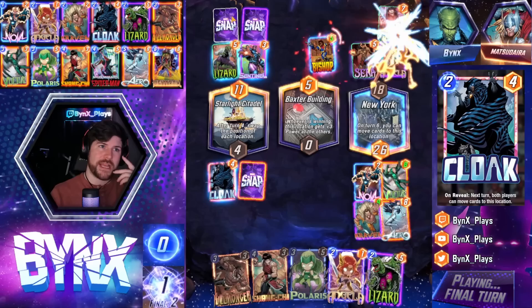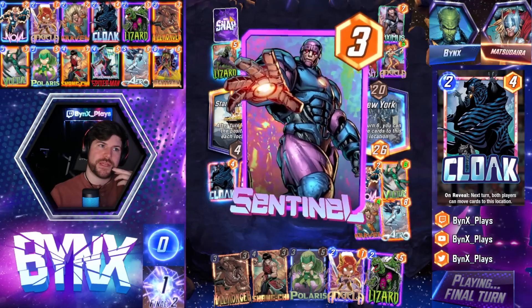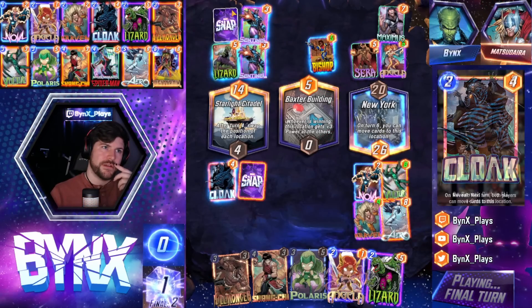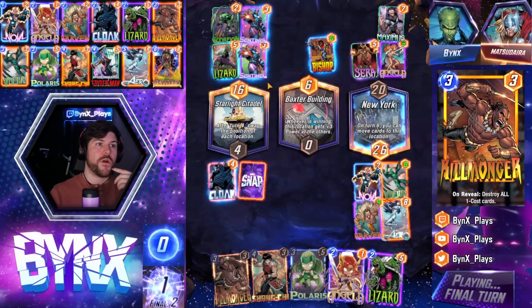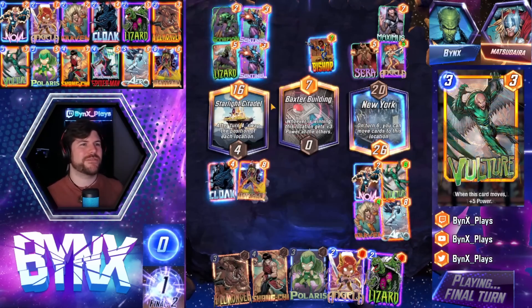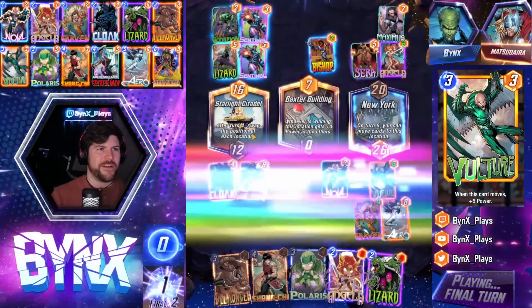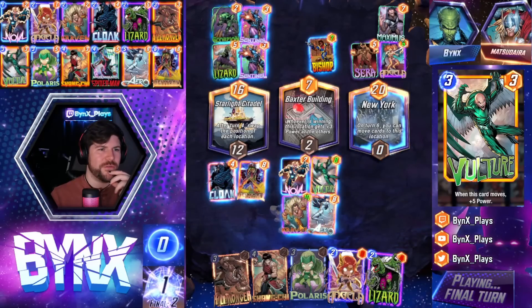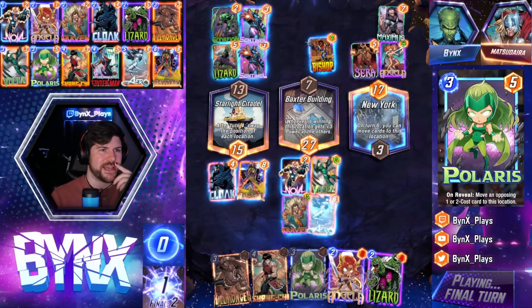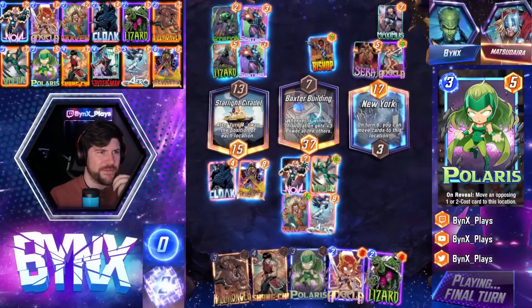Maximus — that might be their biggest card that they play. Sentinel. Scorpion — not enough, chat. Let's go. Heimdall, give me all my cards over to the middle. All the homies hanging out. Craven getting out of control, Vulture getting out of control. Look at how big this guy is. Look at how big my cards are.